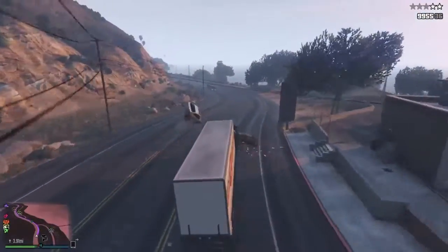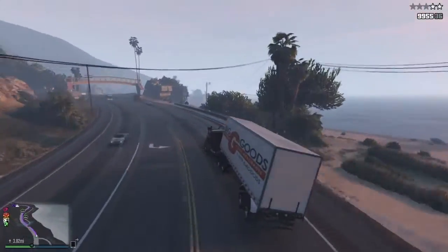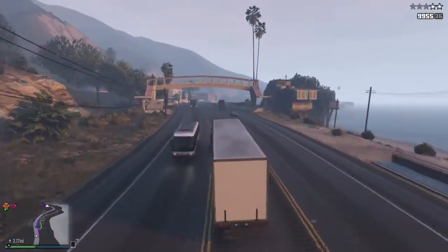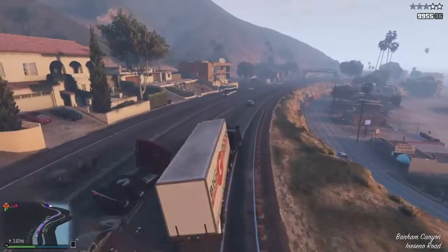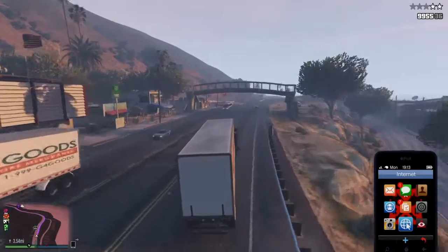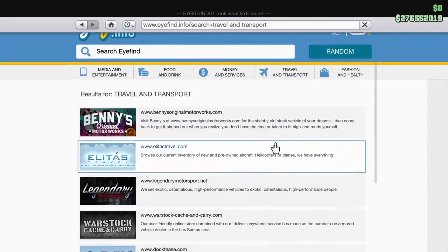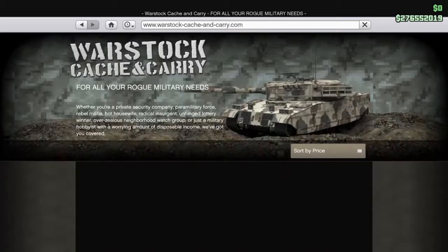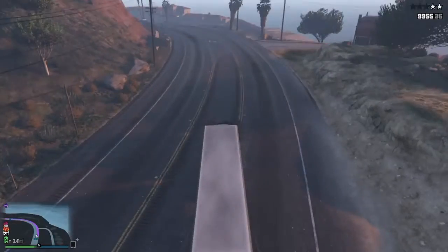Again, to get the Phantom Wedge, you go to the internet on your phone — hit up on the d-pad, go to internet, go to Travel and Transport, Warstock — and it's right there. But I have cops, so I gotta roll.